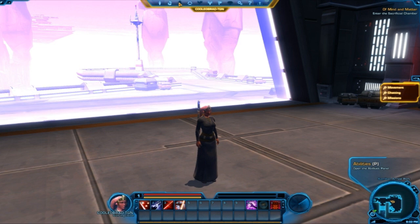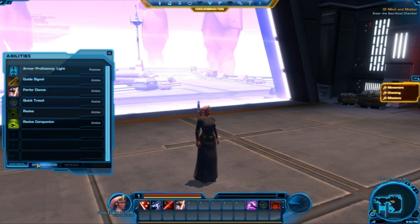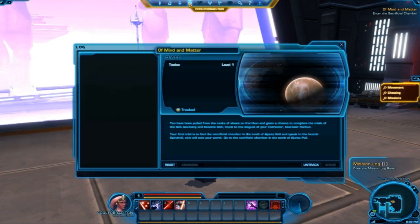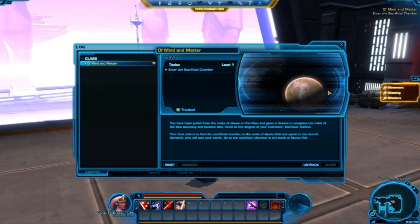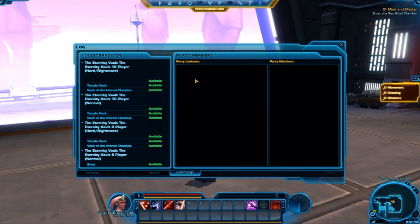The third one is your abilities panel, and this is all your spells for vehicles, general, and class. After that you have your mission log, which gives you your missions, and you can choose to track or untrack it. You also have a party tab here, your codex — which I don't have anything filled out — and lockouts for things like the Eternity Vault.